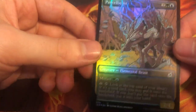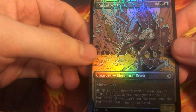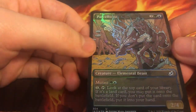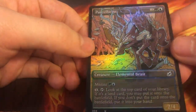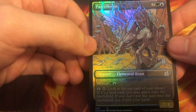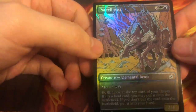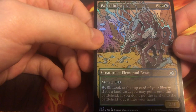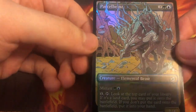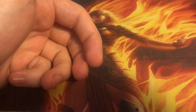And then we have our foil alt art Parcelbeast — actually a very nice pull here, because this is actually played in Standard. The foiling's pretty nice. Wow, this alt art is very fancy. I'm not even sure what this is supposed to be — I guess it's an elemental beast, but very fancy. Much more interesting to look at than the original Parcelbeast. So that was the first pack. As you can see, a lot of cool stuff just from one pack. Very happy with that.